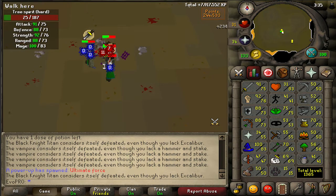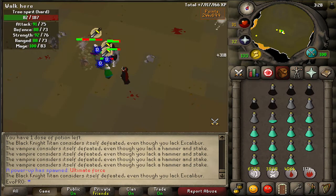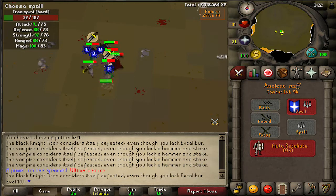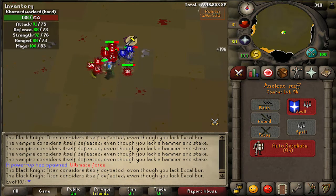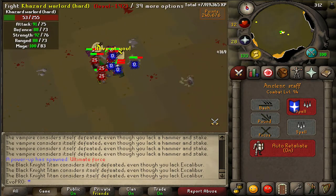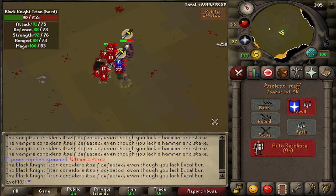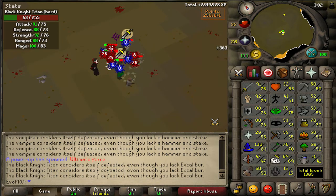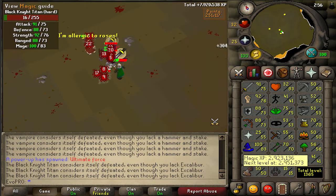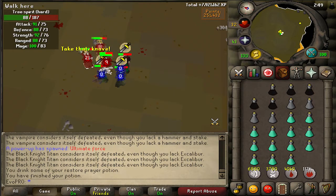I finally stopped putting it off and made my way to Nightmare Zone, where I'm now barraging with a pretty good team — a lot better than my last team where the guy left after like 10 minutes. I'm training on defensive and getting about 75k Defense XP an hour along with 100k Magic XP and 100k HP XP, which is absolutely great. I'm about 2k XP off an HP level that'll get me to 84, and 28k off a Magic level.